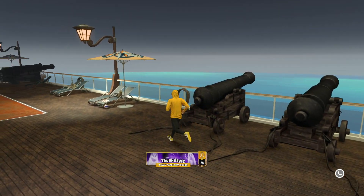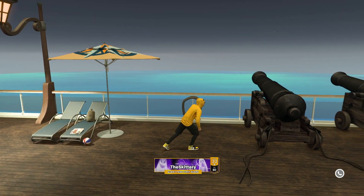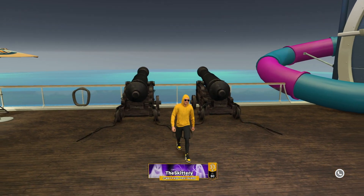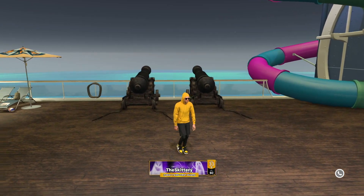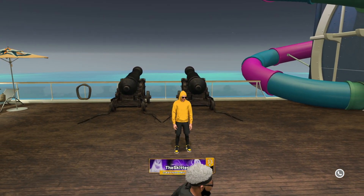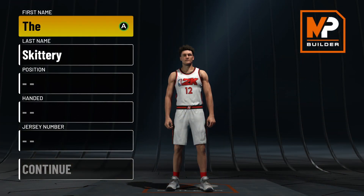This build is gonna go crazy. It's not as short as the build from yesterday — the two-way three-point plan. Make sure you go check that out. This build is about six-four, so you get all dribble moves but you're still tall.